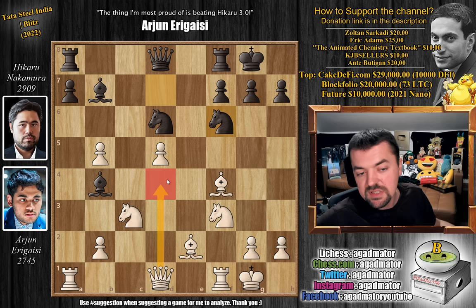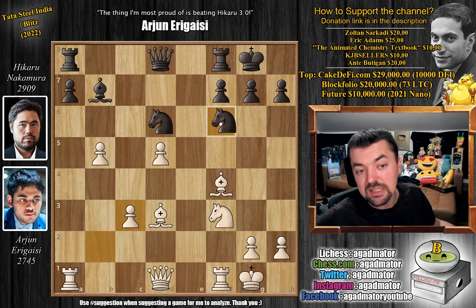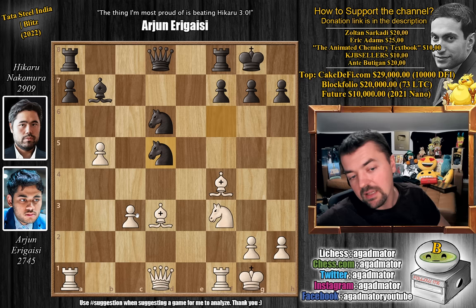White has the passed d5 pawn and black doesn't seem to have any real counterplay. Knight to f6, we have bishop to d3. Queen to d4 is even stronger — a pure centralizing move with the queen — forces bishop captures on c3. But okay, this is blitz after all. Bishop to d3, we have bishop captures on c3, b captures, and now knight captures on d5. Hikaru is back in the game — he eliminated that beautiful passed pawn. White still has a passed c pawn, but the d5 pawn was very nice.